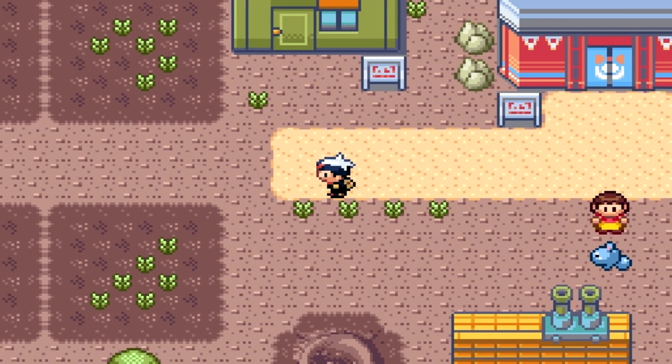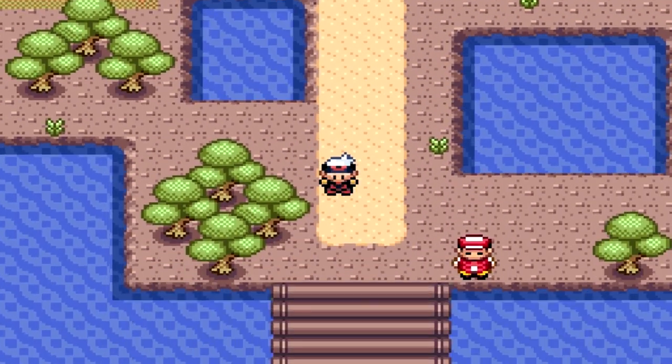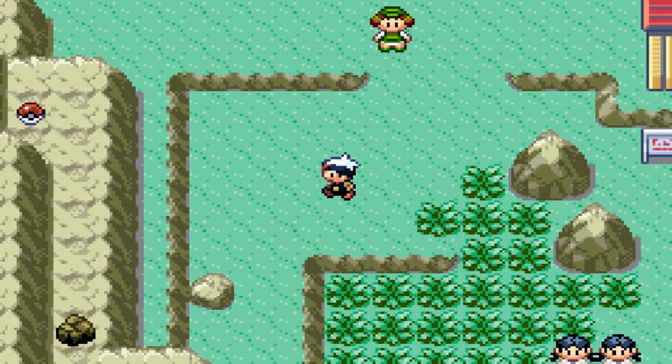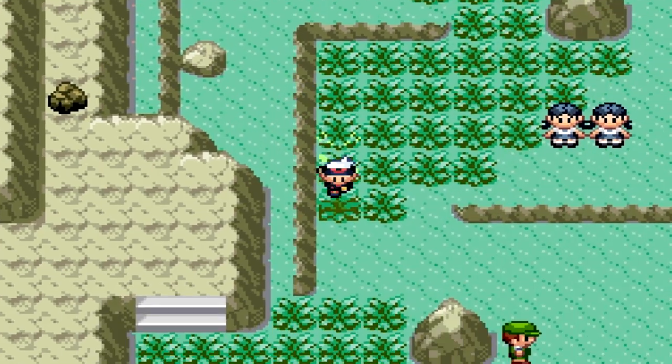Anyway, we're going to start in Mossdeep City and we're just going to head leftwards and then downwards here. With our party equipped with the Pokemon we need, it is a bit of a trek, but what can you do? I'm just going to use a repel right out the gate — it's going to be much, much easier.